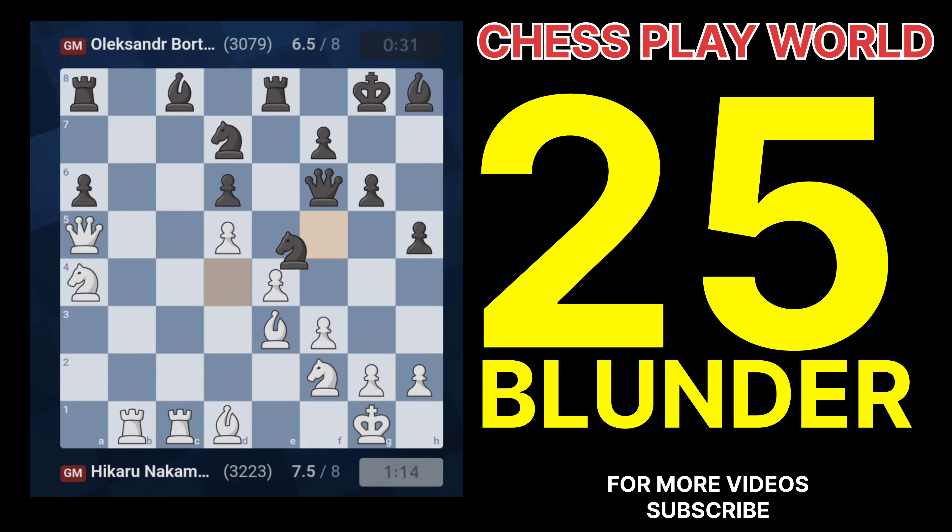Question 11: What's the blunder in 21.Rxb4? 21.Rxb4 loses a rook for a pawn without any clear compensation or tactical justification. Question 12: Explain the mistake behind 23.Na4. 23.Na4 doesn't have a clear purpose and doesn't contribute to White's plan or development.